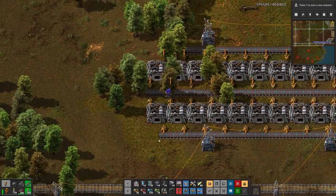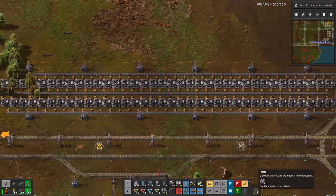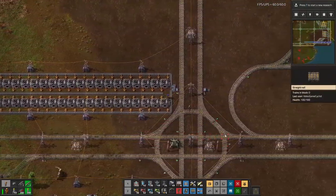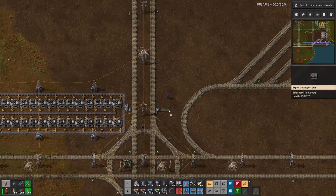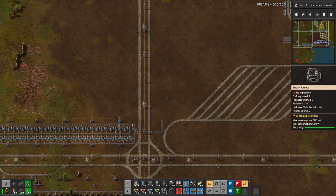All right — furnaces are laid out. It doesn't look like anything's missing, just the robo ports. We'll take this, right there. How close can we get? Right there. If we take the second one and lay it out there...